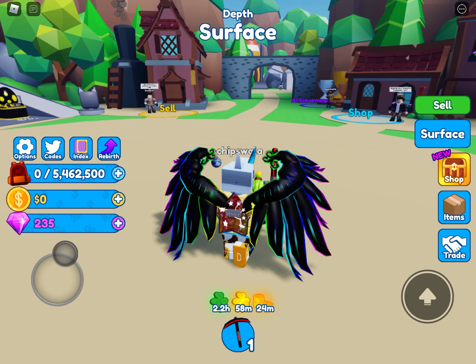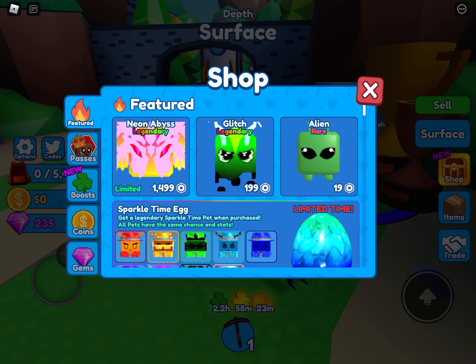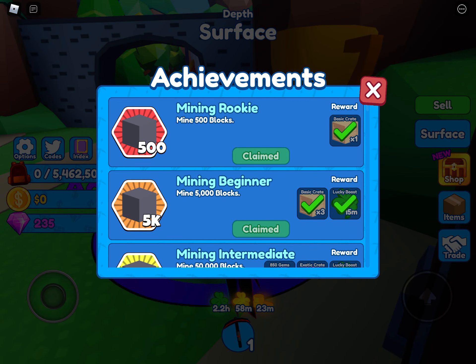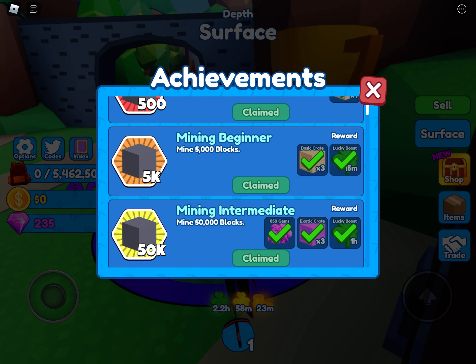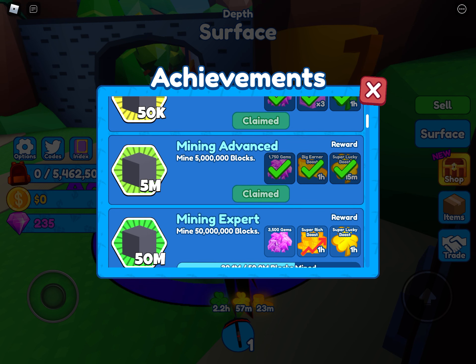Just like in the old game BGS. Mining 500 blocks gives you a basic crate. Mining 5,000 blocks gives you a lucky boost and three basic crates. Mining 50,000 blocks — if you mine 50,000 blocks you probably don't even need to worry — gives you three exotic crates and 150 gems.